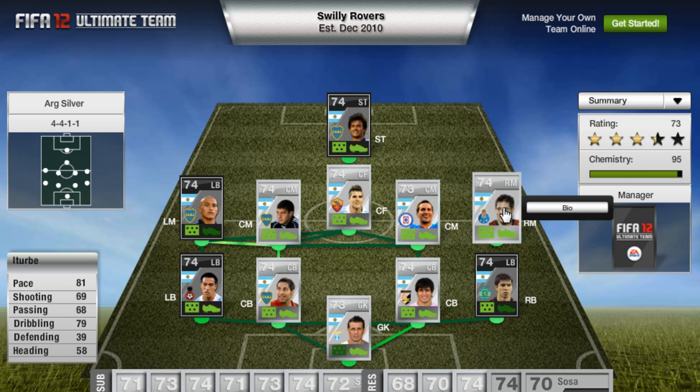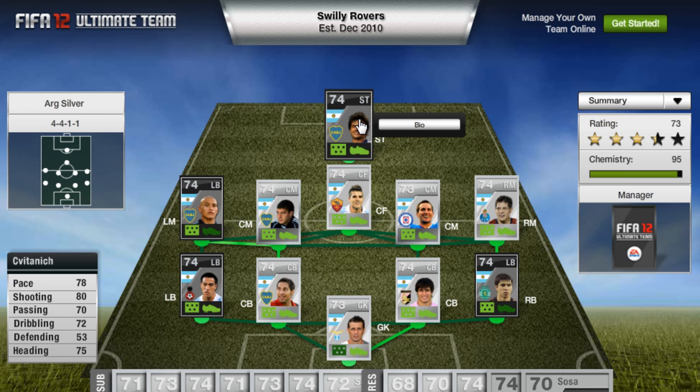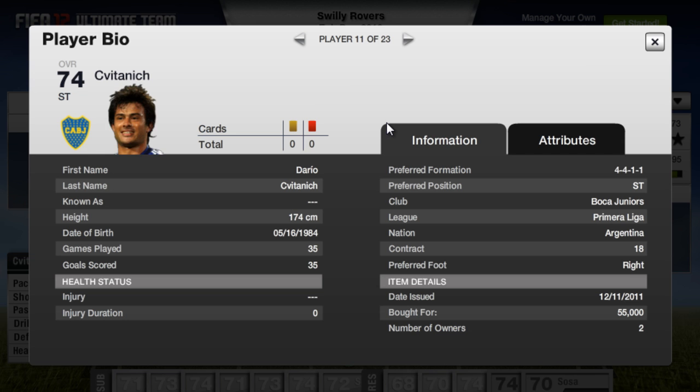The right midfielder has 81 pace, so that's going to absolutely destroy down the wing. Up front we have another in-form player - I'm not even going to attempt to pronounce that name. He has 80 shooting and I noticed this as well - 35 goals in 35 games. Wow, that's pretty decent. He cost 55,000 coins though guys - he's pretty beast.